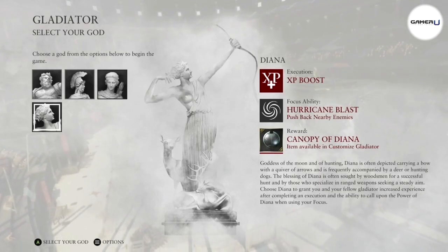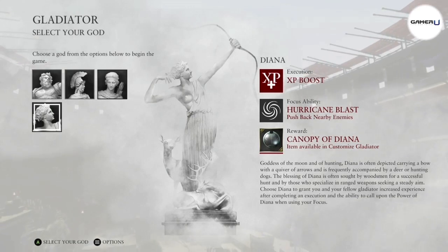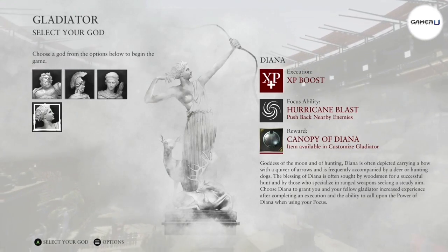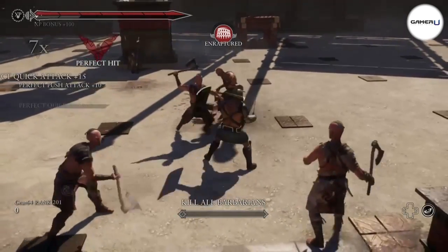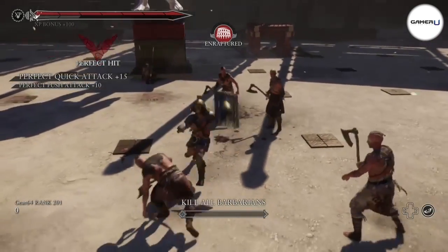First off, select Diana as your god — you'll gain more XP throughout the match. Second, try your best to rack up high hit combos. The majority of the XP you gain is determined by your hit kill score.